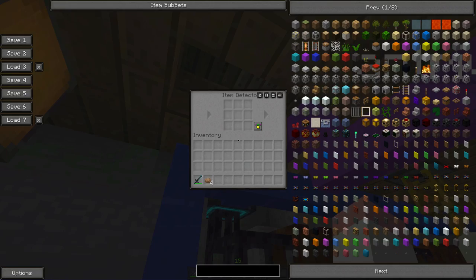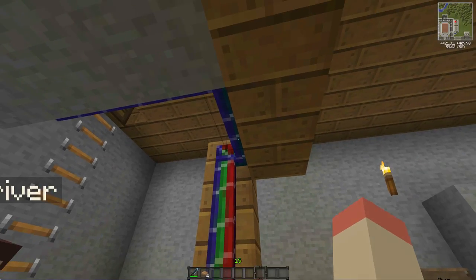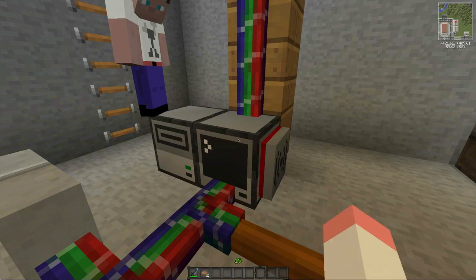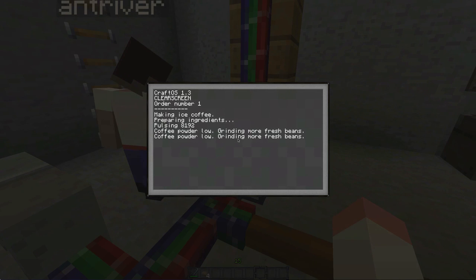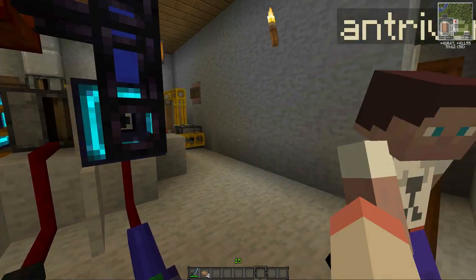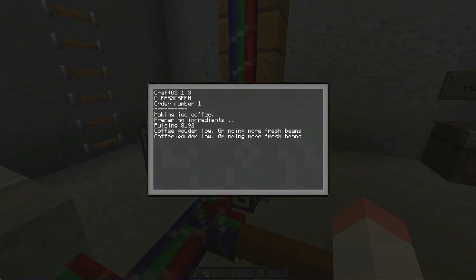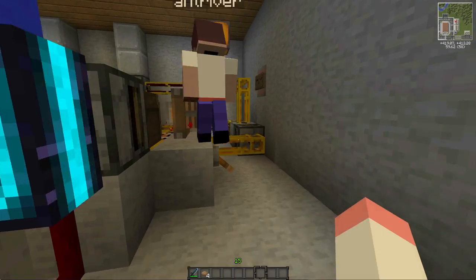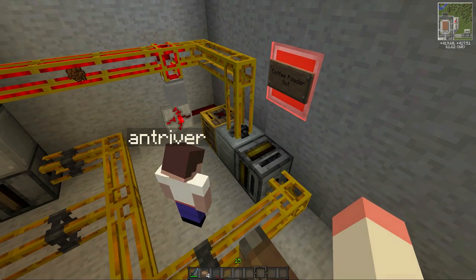We forgot a rather important part of the whole process - this is all controlled by a computer, because this would be a lot bigger if it was all done in RedPower. Those three buttons at the top come down and there's a program running on the computer that waits for a button to be pressed. Once pressed, it starts the sequence. There are item detectors around the room that tell the computer where the coffee is at the moment, and from that it decides what to do next.